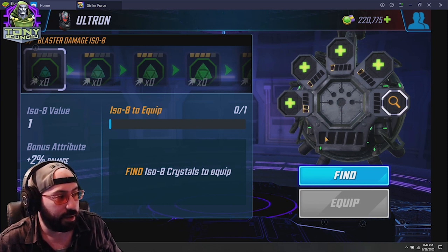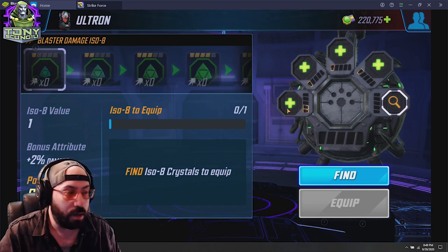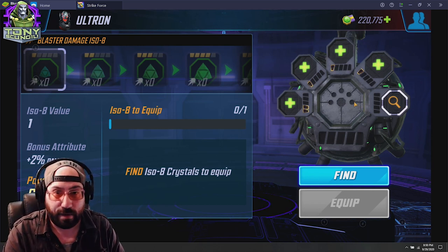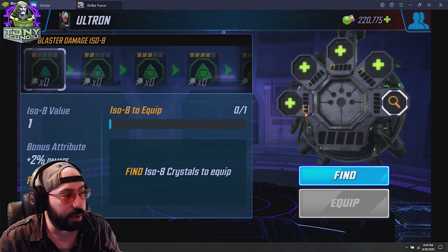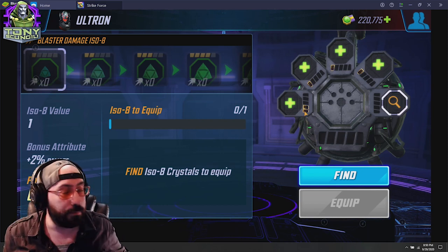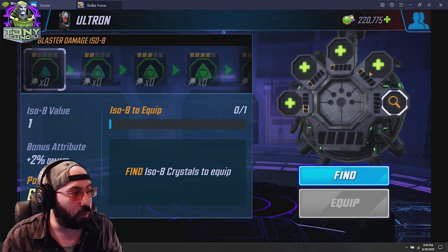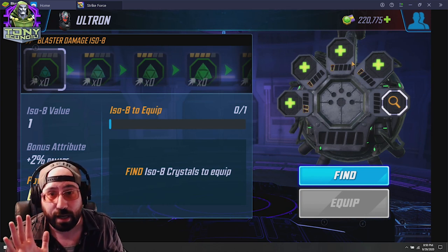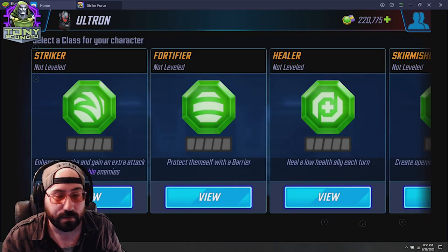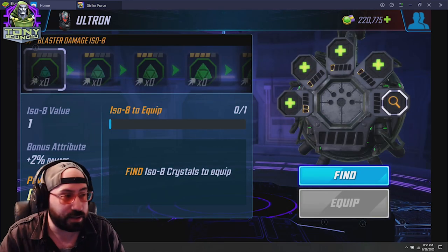Once you accomplish each ISO-8 slot, it will unlock the one-star tier. Importantly, your ISO-8 class rank is always determined by the lowest-ranked ISO-8 you currently have equipped — not the highest. So if you rank up four slots to five-dot ISO-8s but your damage ISO-8 is just a one-dot, your class will only ever be one-dot. As it goes up, it will increase your class rank.